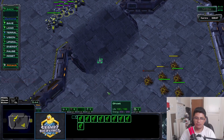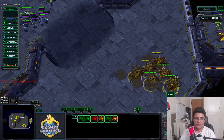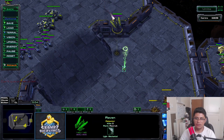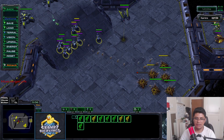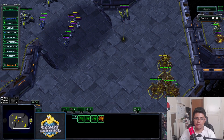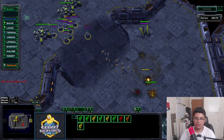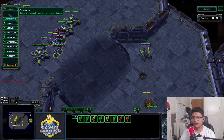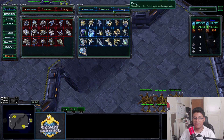They can't push into you, but you can't really push into them either. What's really nice is if you have the defense set up and you move in with a scan to snipe the closest lurkers - if the zerg player unburrows rapidly and tries to move in, they eat the tank shots. Then you move your ghost back with tank support.